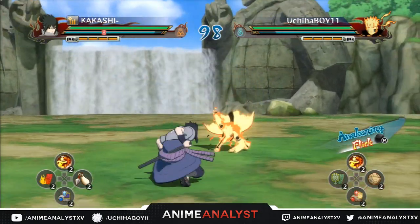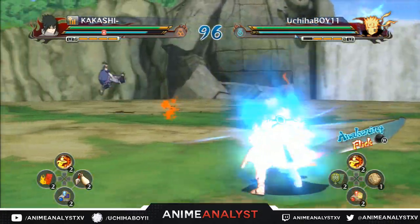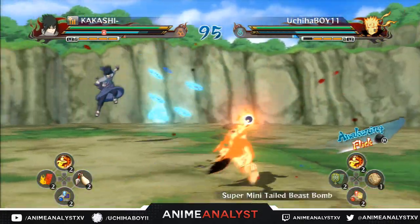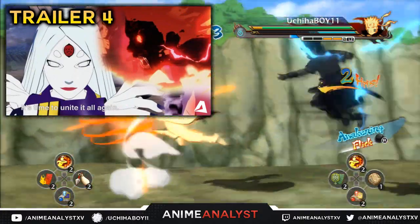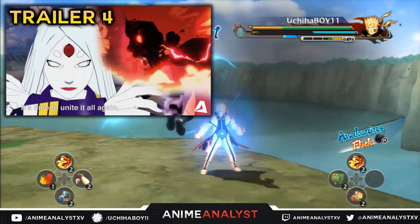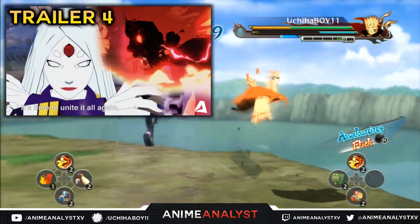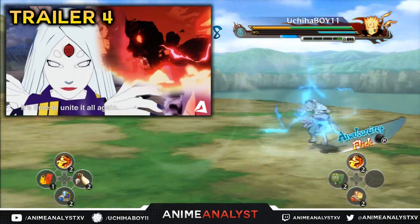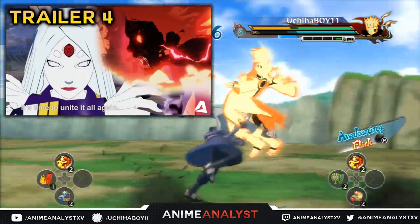What's good, it's Anime Analyst here. Before I get into this video, I just wanted to notify you that the Naruto Storm 4 official trailer from the Japanese Expo 2015 has been released. You can click anywhere on the annotations in this video to see it. It features Kaguya, Might Guy versus Madara boss battle, and Madara Jinchuriki combos — all that good stuff.